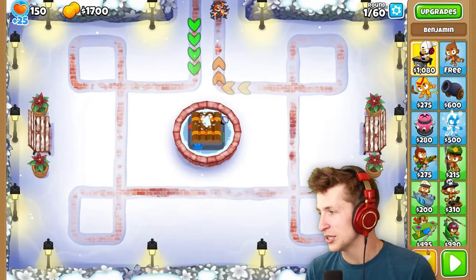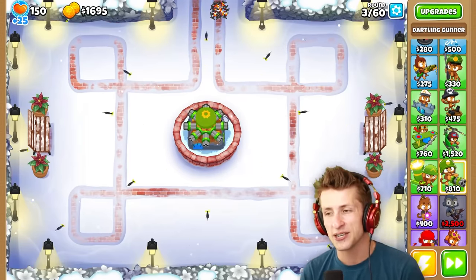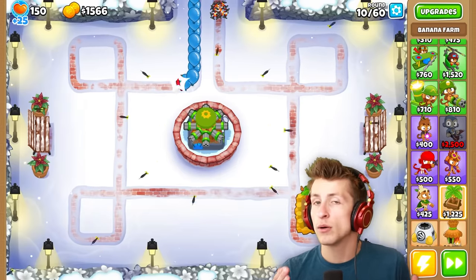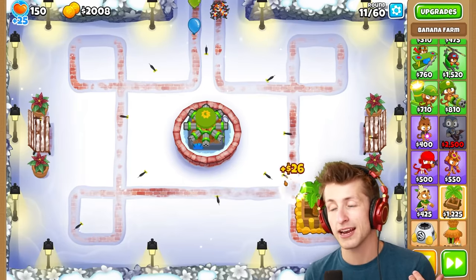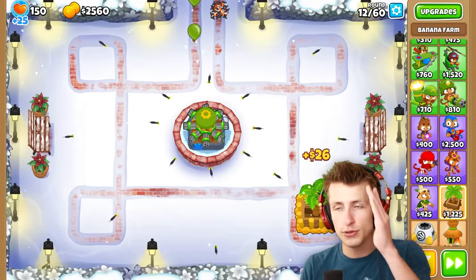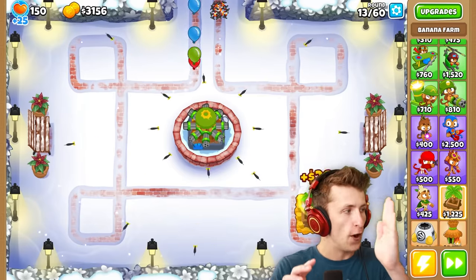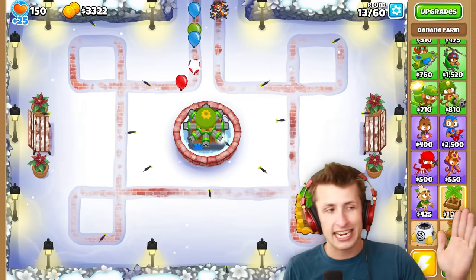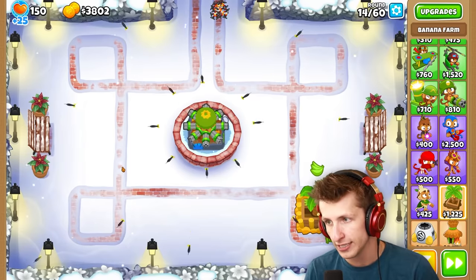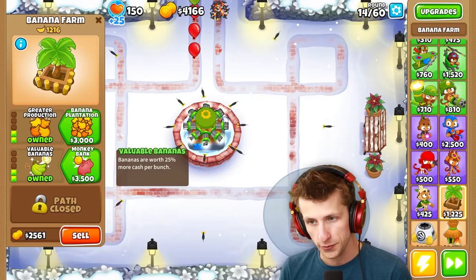We're going to play on Winter Park for the next run. We'll put down our 0-0-0 Dartling Tac Shooter right here — I wonder if this could defeat a MOAB. One of the problems the normal Dartling Gunner has is that as balloons come down the screen, you follow the balloon closest to getting away, and more balloons keep spawning. But with this setup, as balloons get by, the other Dartling Gunners start dealing with them, so no matter where balloons are on screen, something is always shooting at them.